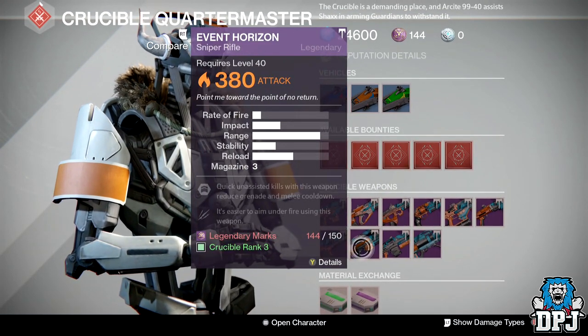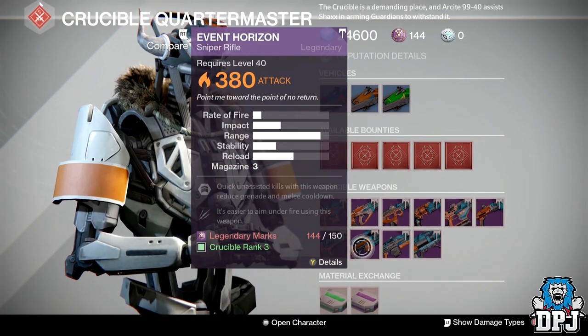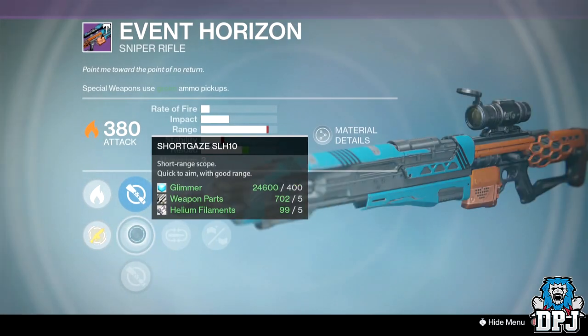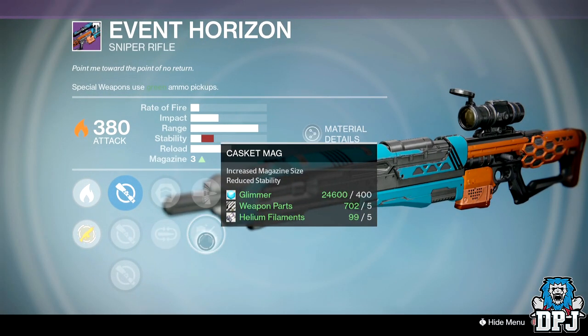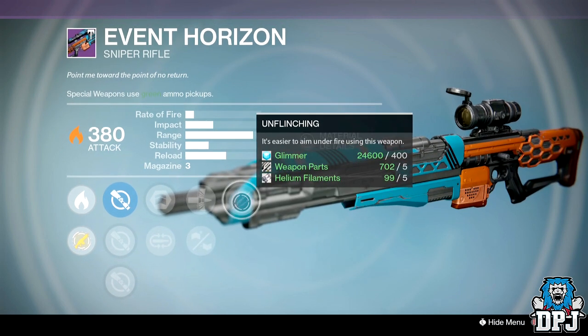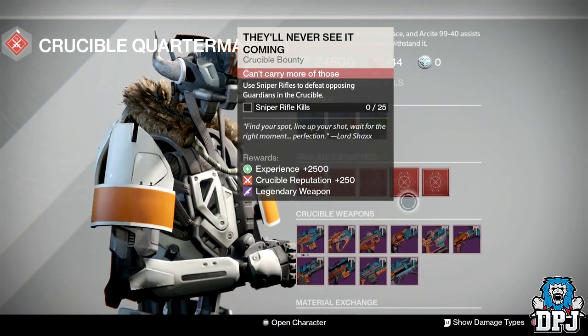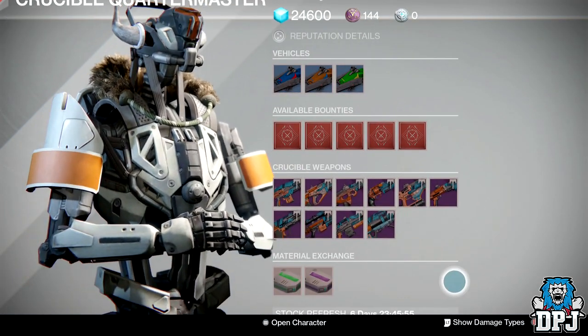Another weapon that isn't too bad this week is the Herend Arison, which is the Sniper Rifle. We've got Short Gaze, Mulligan, Casket Mag or Armour Piercing Rounds with Unflinching. But do you really need a Sniper Rifle? How long have you been playing? You've got to have had a decent one drop already.